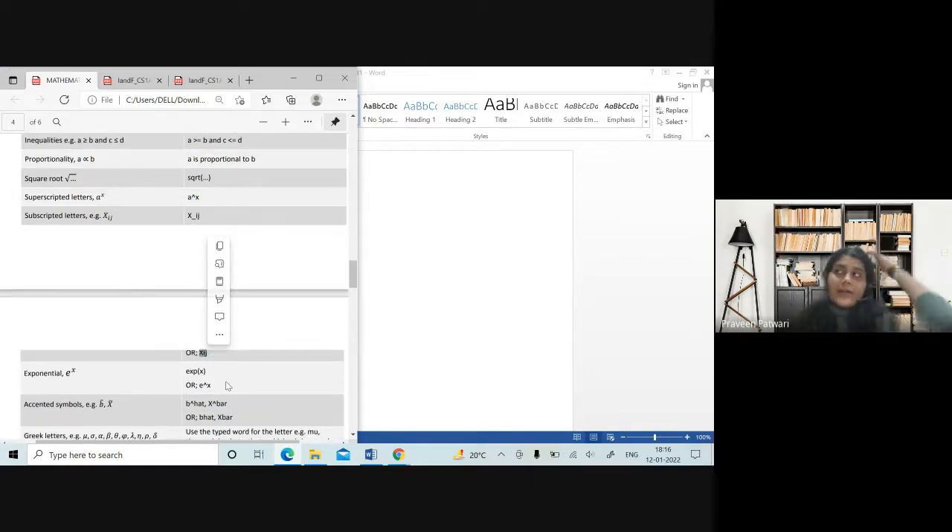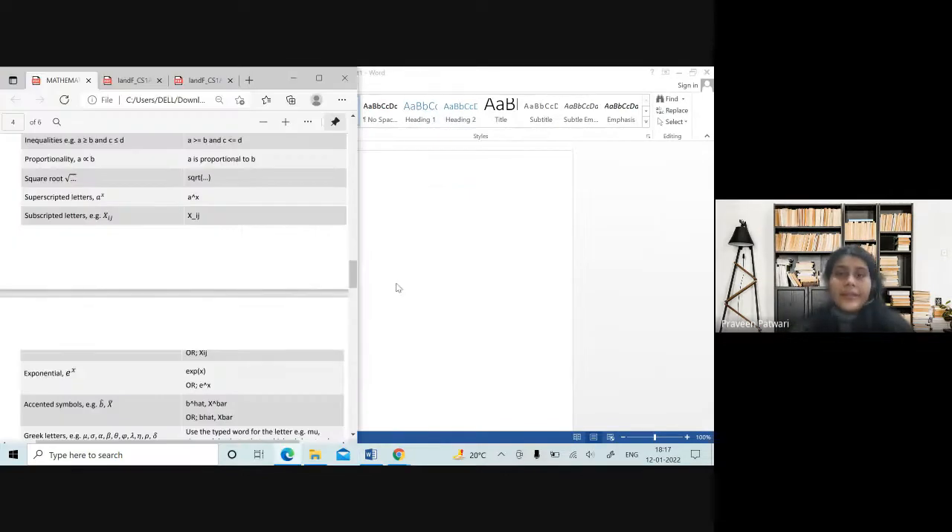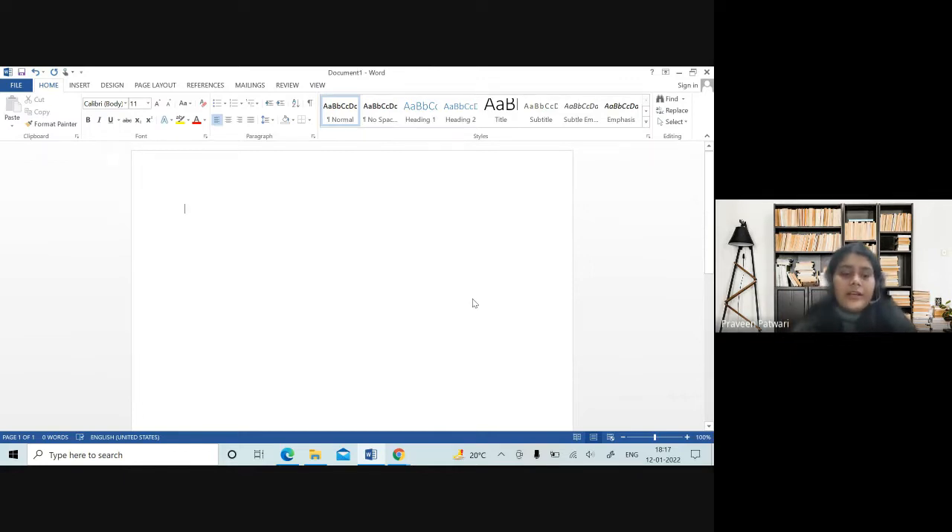The notation S_xx is very prevalent in the CS1 paper. You do not have to use an underscore for these — you can just write Sxx. It is understood that the two x's are in the subscript. Similarly, for notations like x-hat, you do not need to show the caret on top; just write 'x hat' as text, since writing 'x to the power hat' would look and sound wrong.